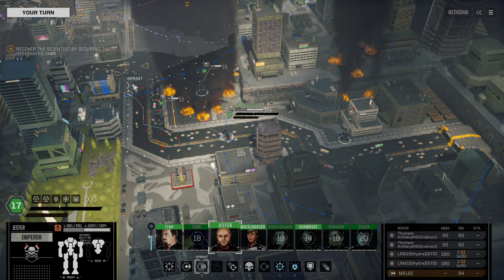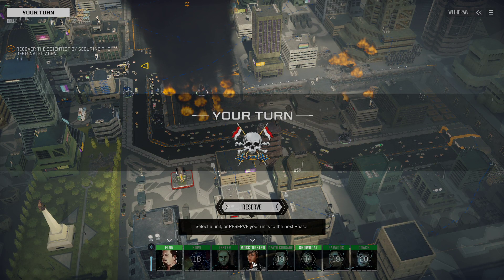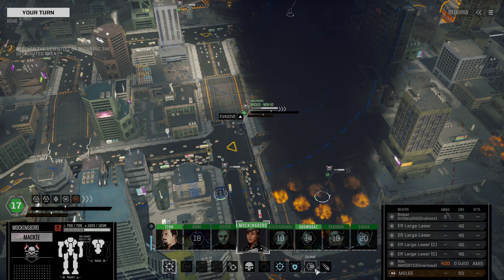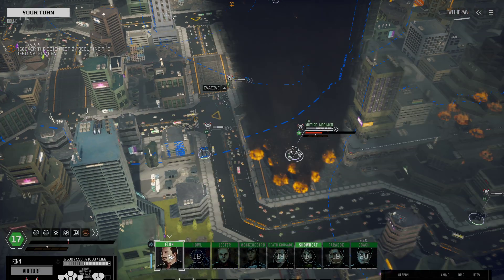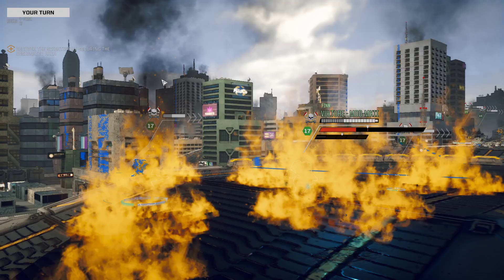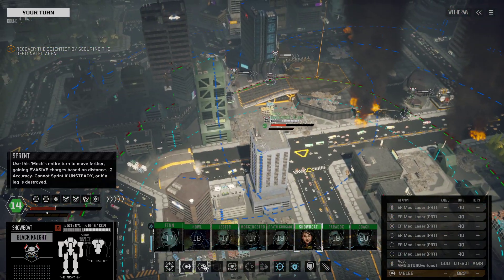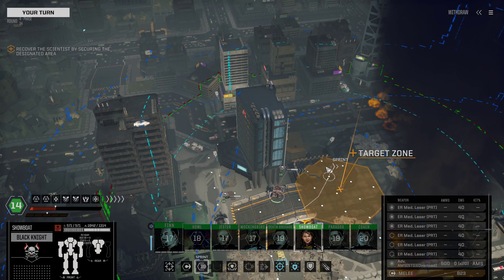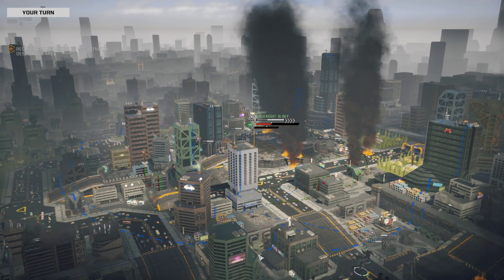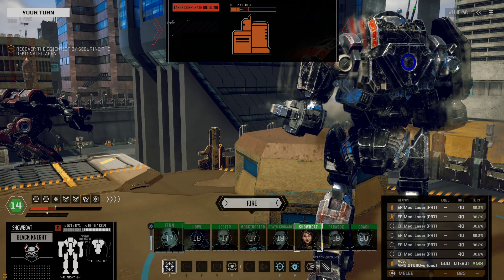Let's just catch everybody back up, get us all together again. That slide path did not exactly work out with us, but that's okay. Get the Vulture out of that fire — I don't want it burning to a crisp. Temperature's going low. Showboat, easily able to move into the zone. We'll then turn around, full position. You're going to stand on the Black Knight — it's going to be fun, trust me.